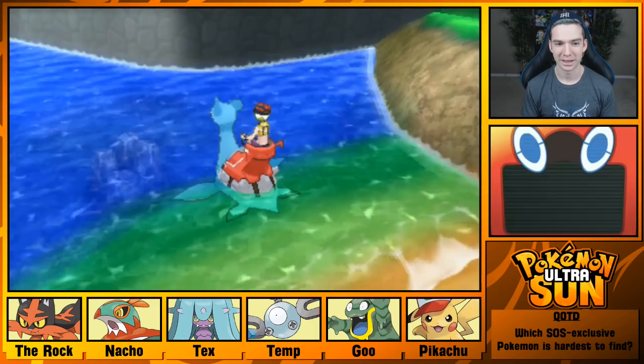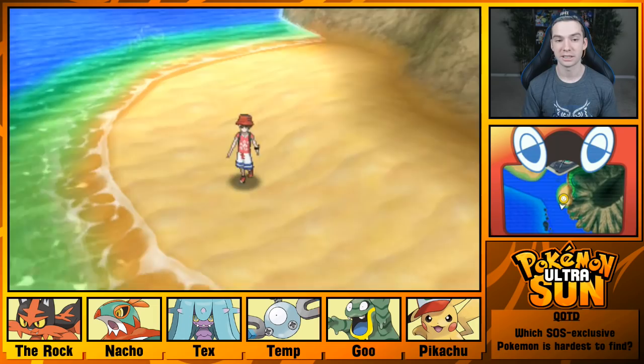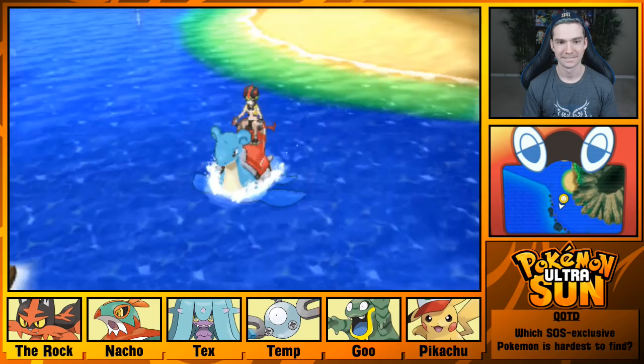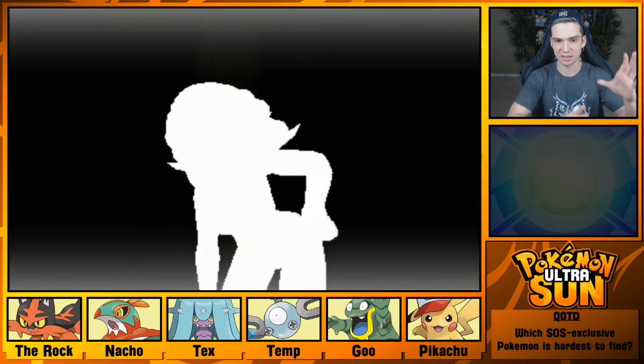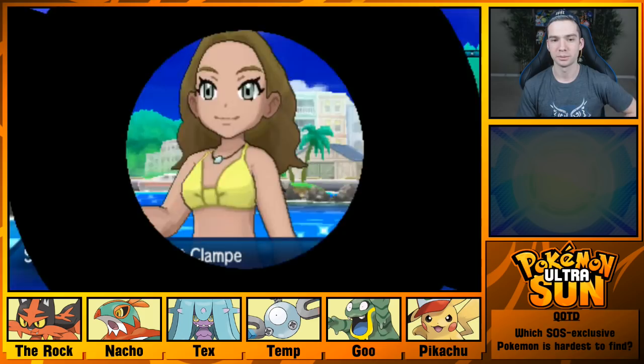There might be a Move Tutor move I can teach him, because I have a lot more Beach Points now. I think there's like... I can reach it from this side and from the other side, but there's a section that doesn't let me get into that cave until I have Sharpedo. Hello, Jade. A Clampearl — I'm gonna give you a Clampearl.